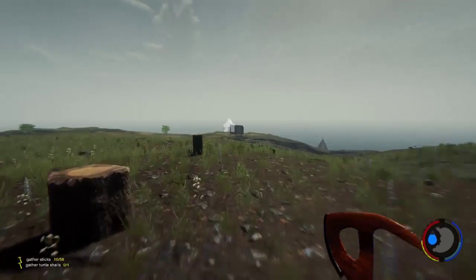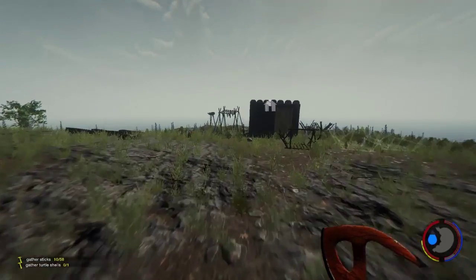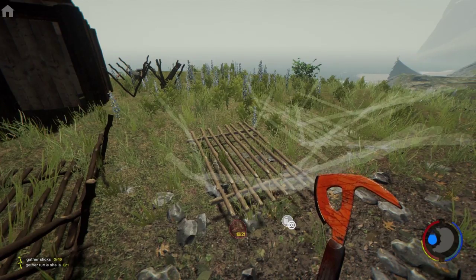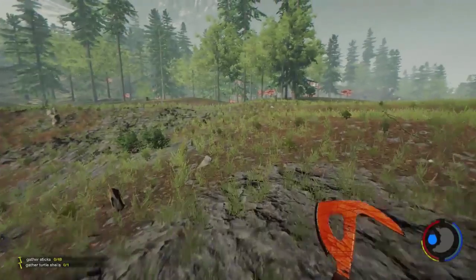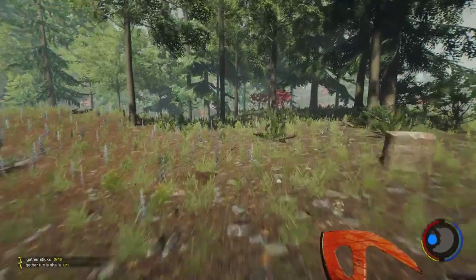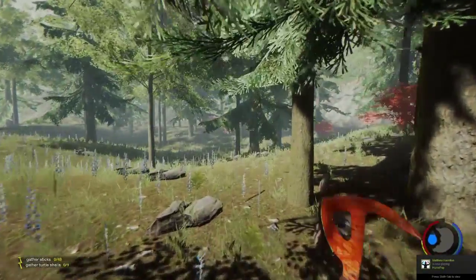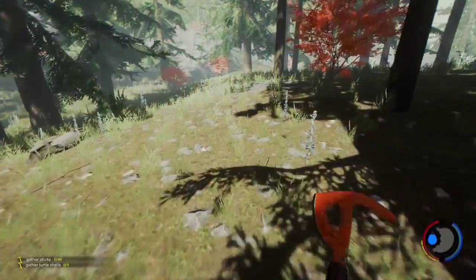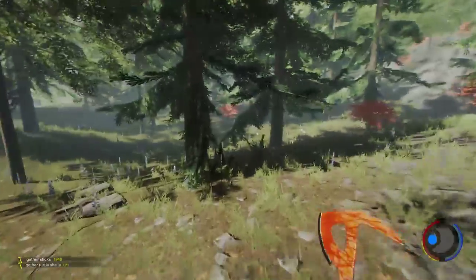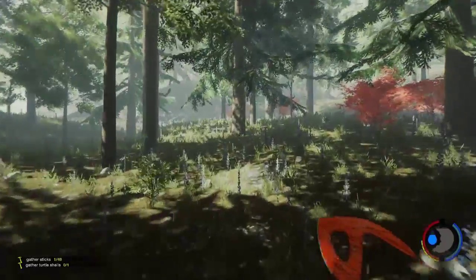It gets awful dark, and the thing about fires is when you build a fire, obviously the bigger the fire the more attention it's gonna attract. Until we get some kind of defense - we've got our small cabin now, we can run in there - but I want something a little bit better than that before I start building fires. Because I don't want to just cower down in my cabin, but I don't want to attract a bunch of natives over here either, not until I'm ready for them anyway.